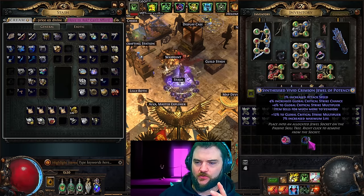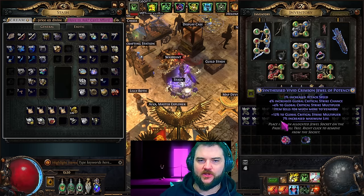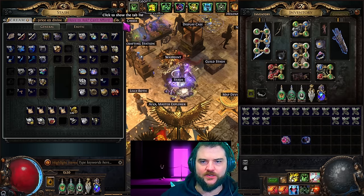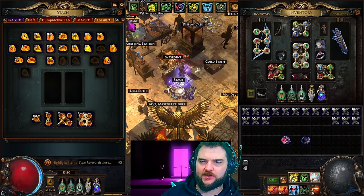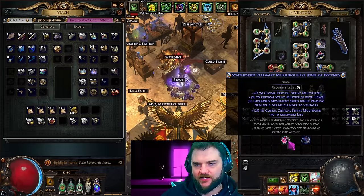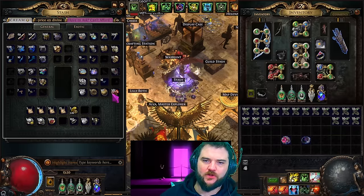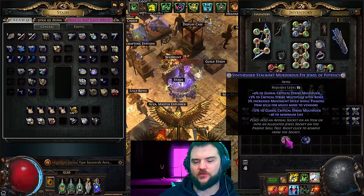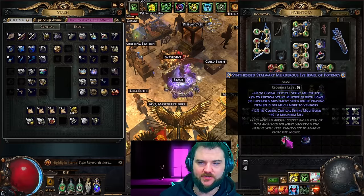Along with the two subsequent explicits that I've chosen. On top of that we also have the gilded fossil, which is the one that affords the item 'sells for much more to vendors.' You get that by using a primitive chaotic resonator with the gilded fossil. The purpose is to have a corrupted modifier from a Vaal orb replace that line of text. When you use a Vaal orb it has a one-in-four chance to give a corrupted implicit, and if there are multiple implicits on the item it will choose to replace one of them randomly.